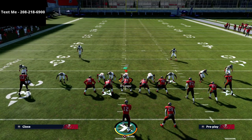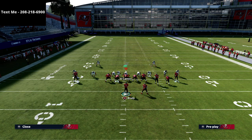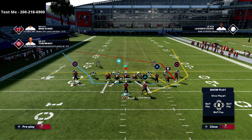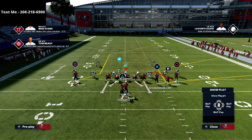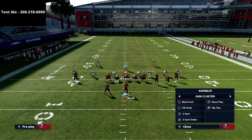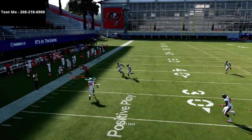Let me show this one more time. Against a traditional Mabel coverage with zone drops at 25, 5, and 5 — which is traditionally what you'd do for Mabel coverage — I'm throwing the Z spot shake corner route with no adjustments at all. I just want you to watch — it's an absolute laser.